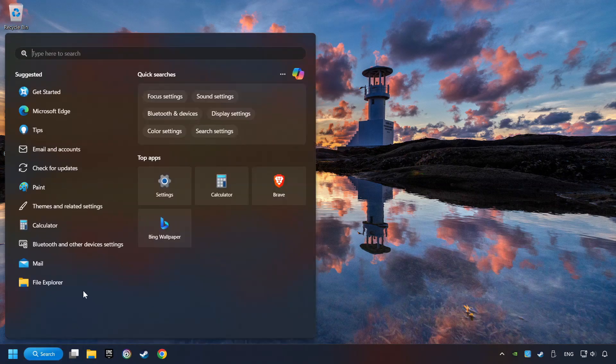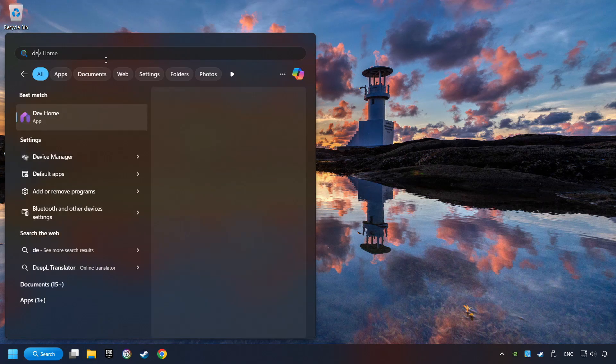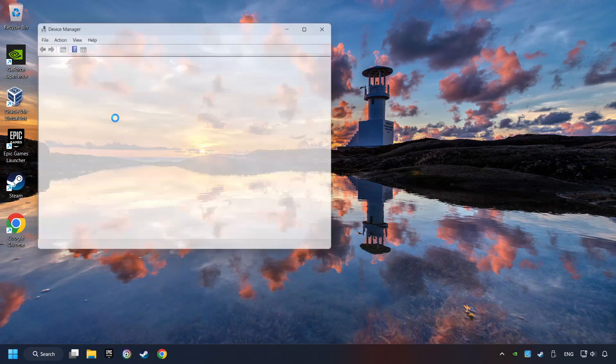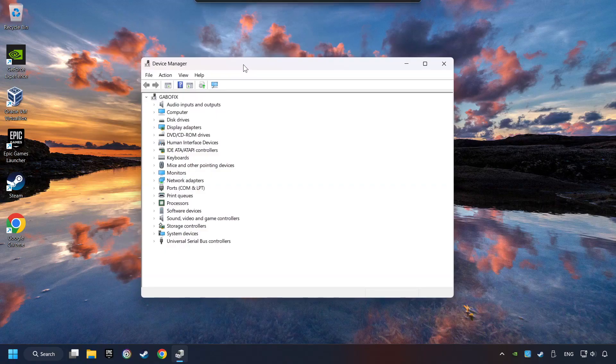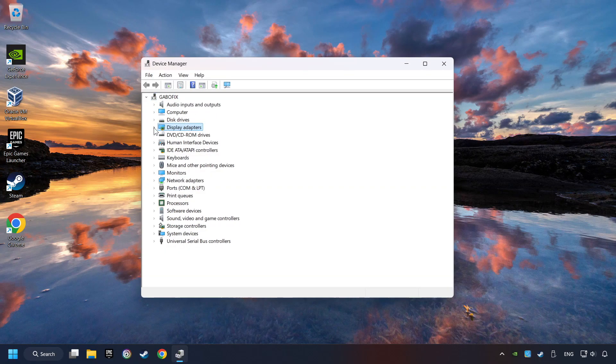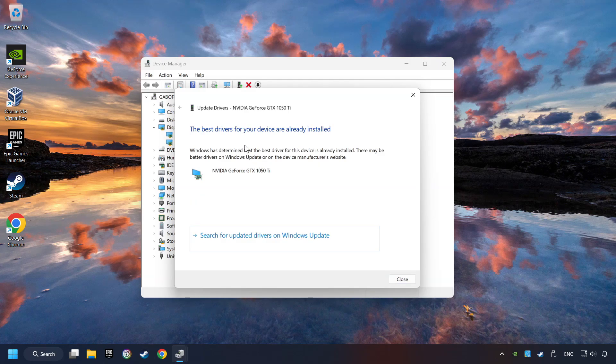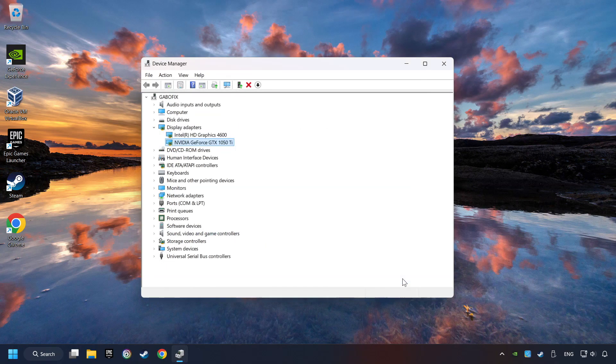As a first step, click on the search box and type in Device Manager. Here you have to click on Device Manager. After that, click on Display Adapters. Then choose your specific graphics card, right-click, and choose Update Driver. Here you have to click on Search Automatically for Drivers. Then click on Close, and close the windows.